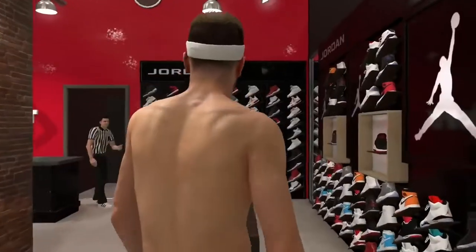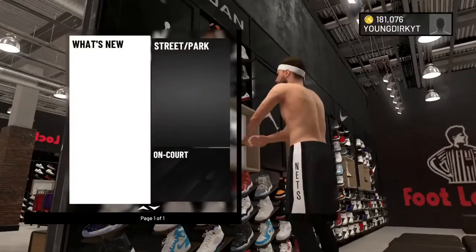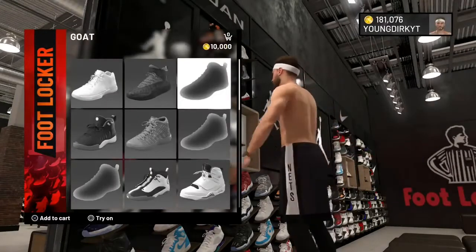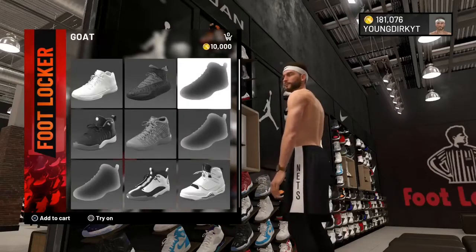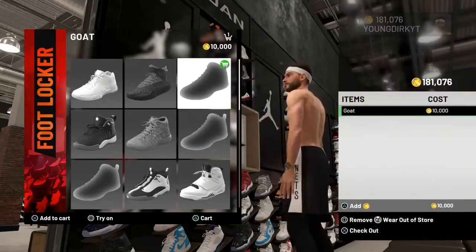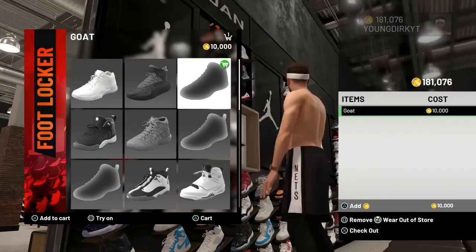Now when you do this, you can never change shoes again, so keep that in mind — this is a lifetime/yearly thing. When you buy the shoe, you want to press the Triangle button on PlayStation or the Y button on Xbox, and click 'Wear Out of Store.' When you click that, it's gonna wear it out of the store.